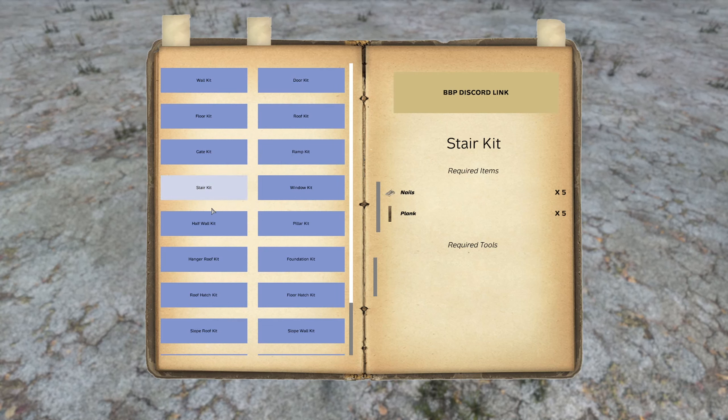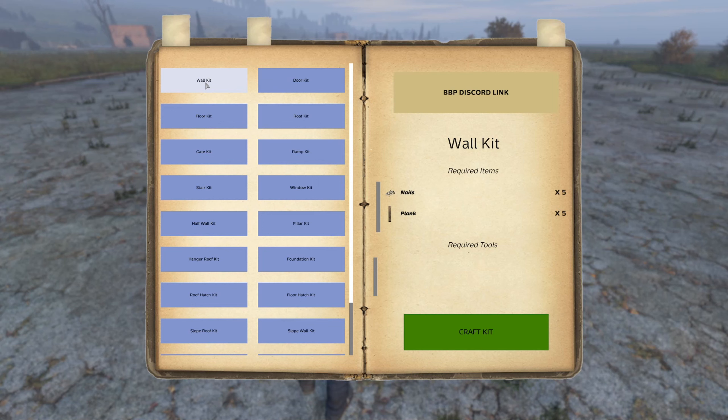Now that we have our workbench, we can load it up with nails and planks. Our beginner base will require 3 wall kits, 1 door kit, and 1 roof kit. The total cost of these kits will be 25 nails and 25 planks. If you have the materials, let's go ahead and craft the kits all at once.